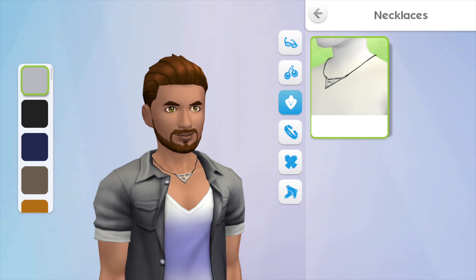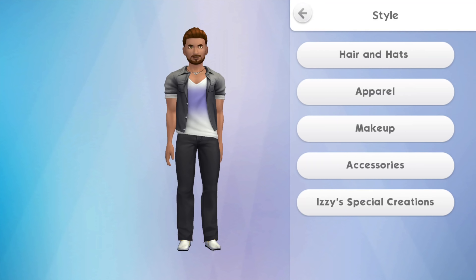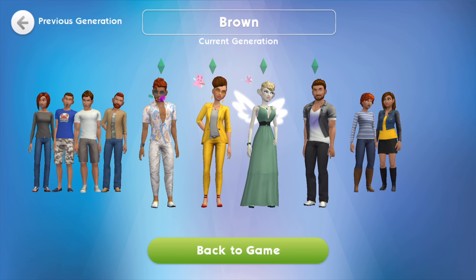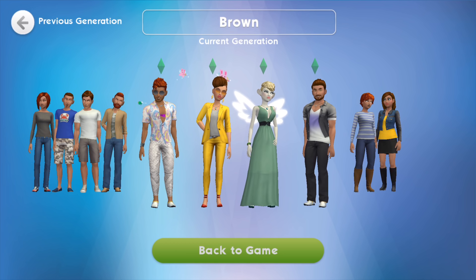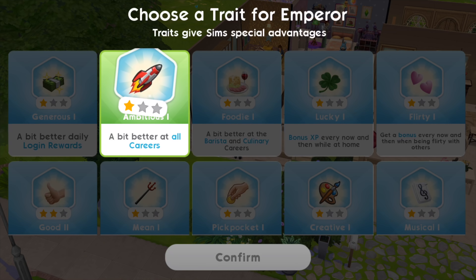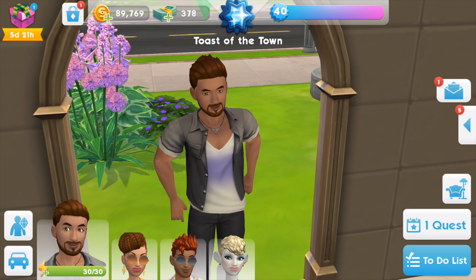I might retire the fairy — I'm a little disappointed I haven't been able to get the sort of fairy outfit I want from Izzy's fashion store, but I'll keep her for now. Now we're ready, and I have to give him a trait. I think 'better at all careers' is usually the best way to go so he can get started getting bonuses and advancing as fast as possible.